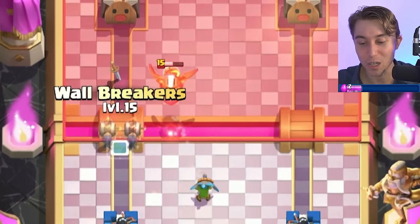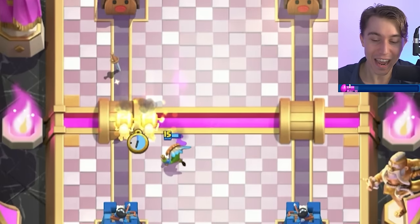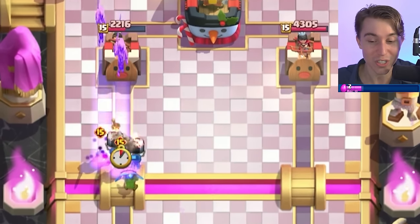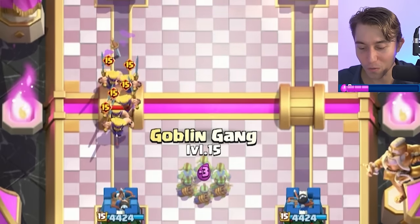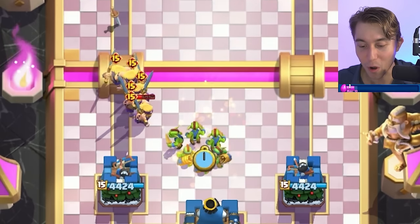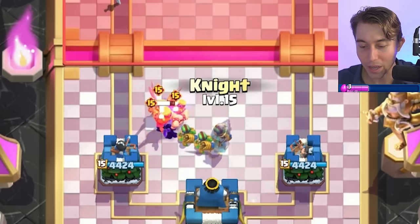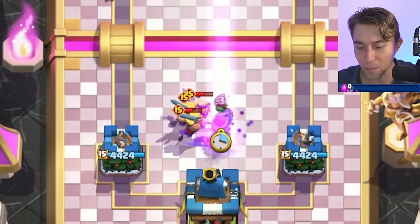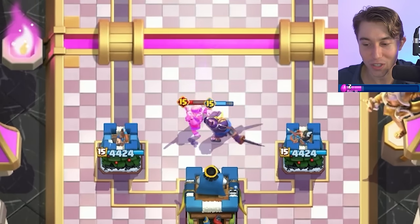That is the importance of protecting your Princesses. If you can, it will get your opponent antagonized, angry, and in a desperate position where they're forced to use an Inferno Dragon to finish it off. I need to go in for a Goblin Gang here, and if he decides to Arrows it's a problem. If he doesn't, we can go for an Evolved Knight and completely counter everything.